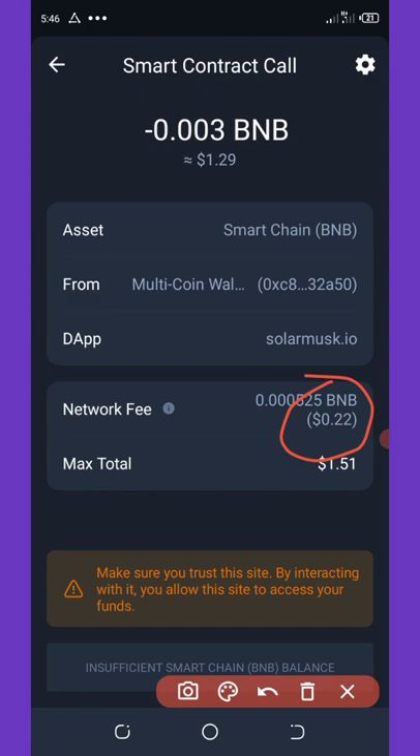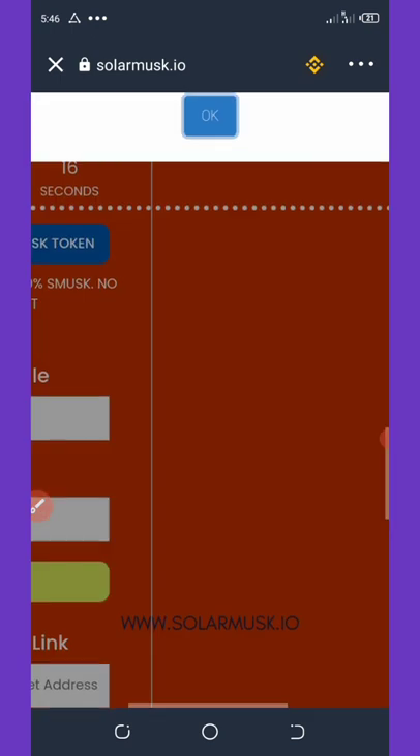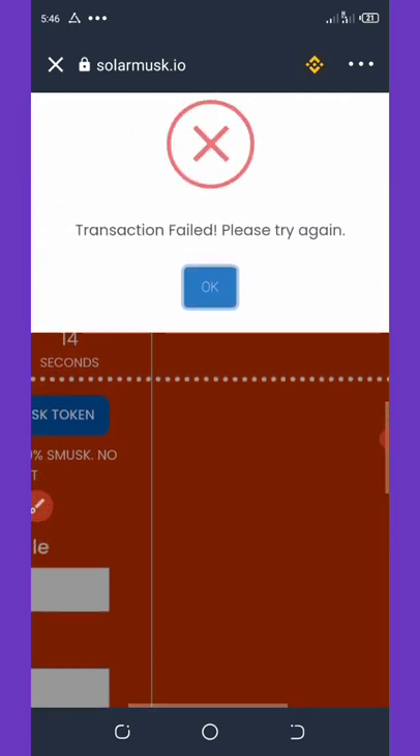Once you save, you'll see that the network fee has now dropped to 22 cents. Now all you need to do is click 'Approve Transaction' on your screen. Once you approve the transaction, the tokens will be sent automatically to your wallet.